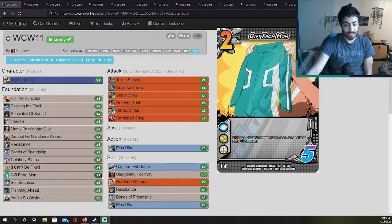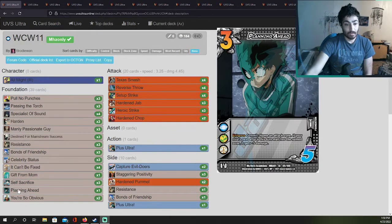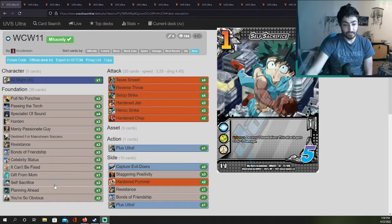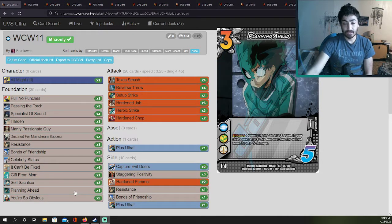If you run two Gift from Mom you'll see it every game; if you run one maybe you'll see it once. I get it — you don't want to see too many of it since you're only going to use one, but sometimes you won't ever see it. Planning Ahead at one is pretty interesting — maybe useful if he knows the decks he'll face. The only reason I don't see too many of it in the main deck is that it's actually a really bad block.